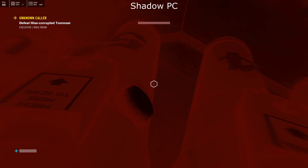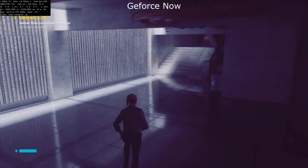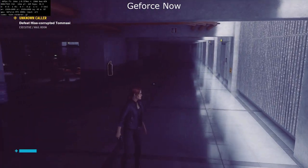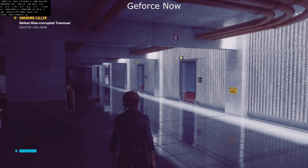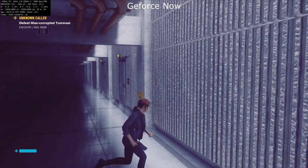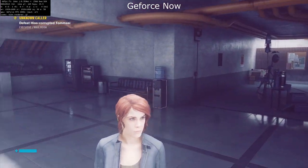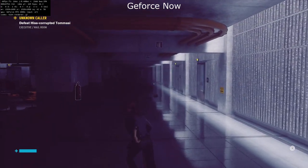Moving over to GeForce Now, with high settings, DLSS, and ray tracing enabled at full, we're still getting a full 60 frames per second — it does seem to be capped at 60. GeForce Now recently seems to have upgraded their graphics cards and I've been getting the RTX 2080 rig quite consistently.